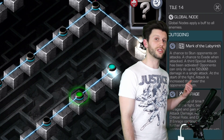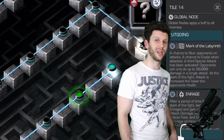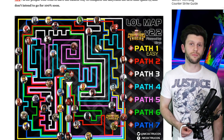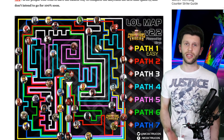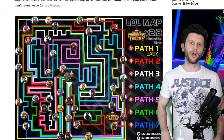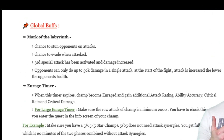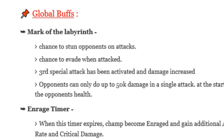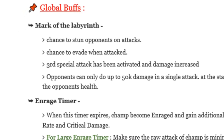Let's kick off the guide by talking about our first section: team setups, synergies, and these nodes — in particular increasing the enrage timer. For a lot of this video I'm going to be referring back to information on the MCSE guide blog, a fantastic site put together with information about doing Labyrinth of Legends runs. The mark of the labyrinth global buff is pretty annoying — it basically allows the enemy to evade and stun at the same time when you hit them. And the same thing with the enrage timer: once enraged, the attack increases.